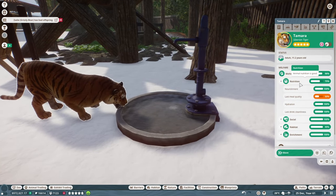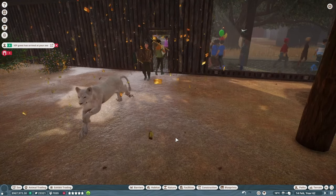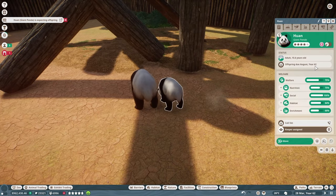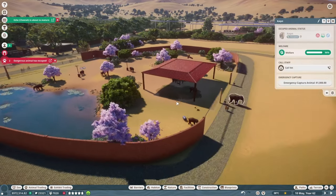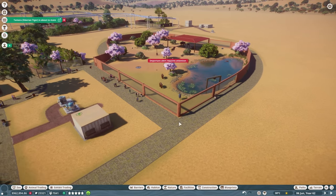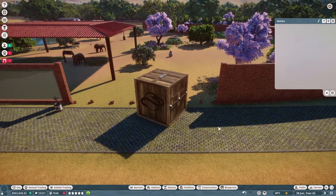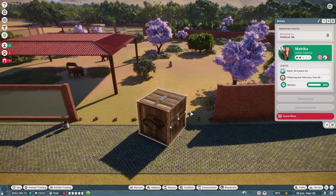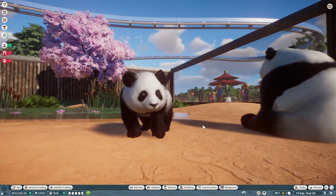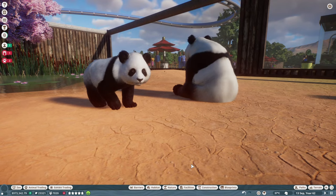I didn't have any other issues with the tigers after that. I also had to refill the lion habitat after all of them had passed away. The pandas, on their third attempt, were finally going to have a baby. I had a brief debacle with the elephants trying to escape, which I resolved by increasing the barrier height. Also, the baby panda was born and I was rather amused by how chunky his little face was.